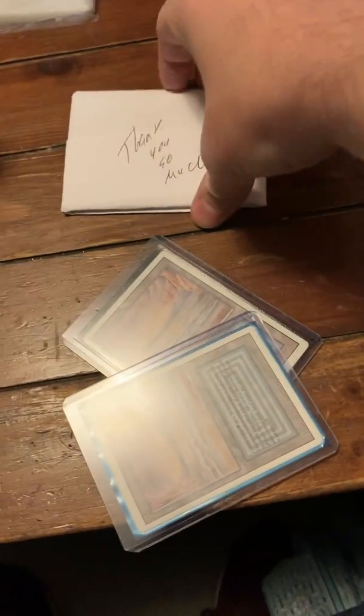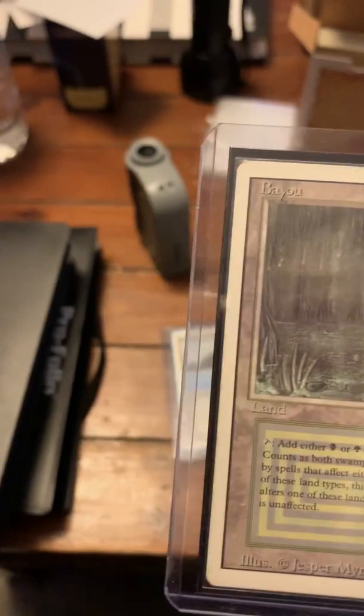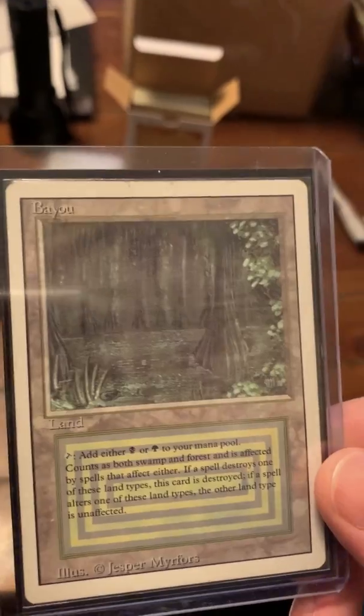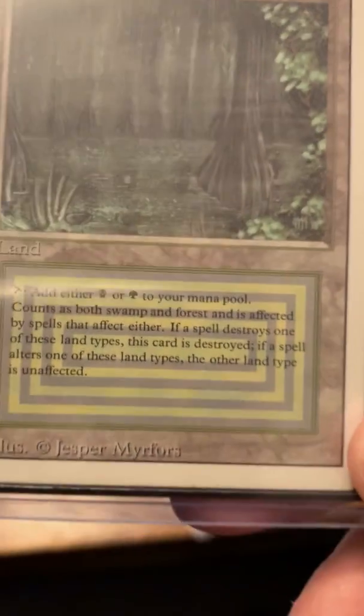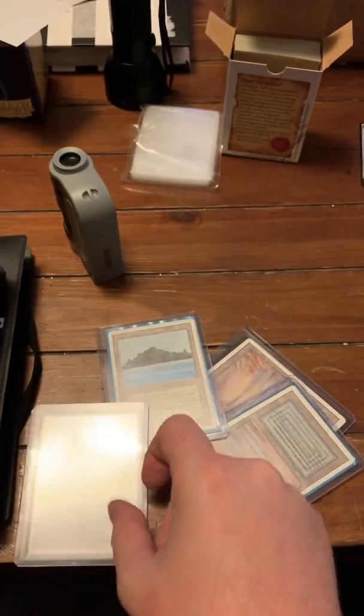Let's pull them out. Looks like we got the two underground seas. Let's go ahead and take a look at them while they're still in the cases, make sure we don't see anything alarming. We can't see the back of that one, but it seems to be in good shape. It's hard to tell right now - this one looks good so far, but I'll know more once we touch it and authenticate it.